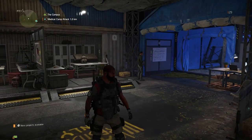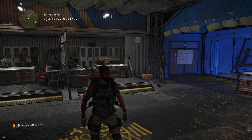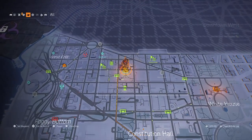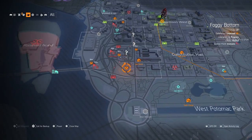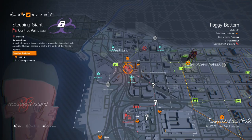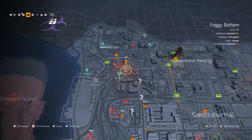We have grinded it out, mostly solo. We did some co-op missions, but did a lot of solo stuff. Let me just bring up the map here. We still got a lot more stuff to do. I thought I had liberated a lot more of these control points, but apparently Foggy Bottom is still an area that I need to work on.